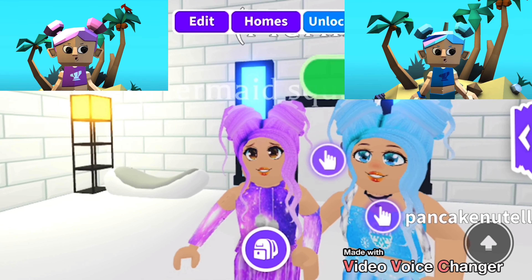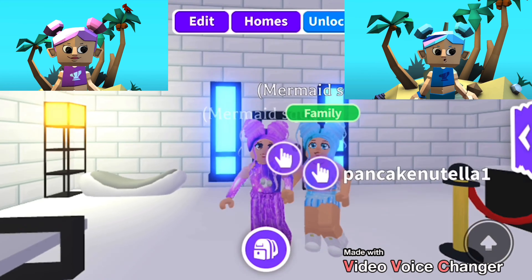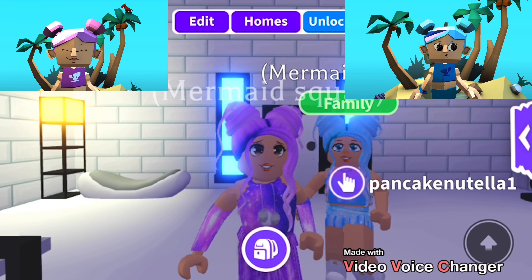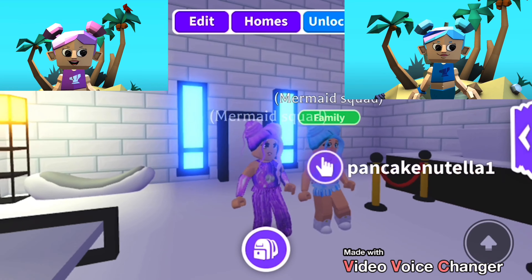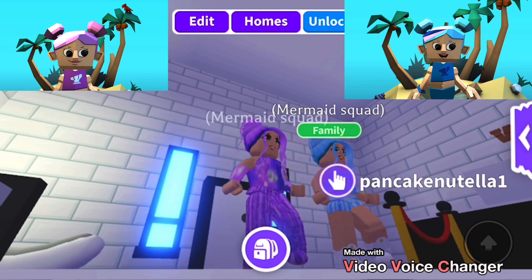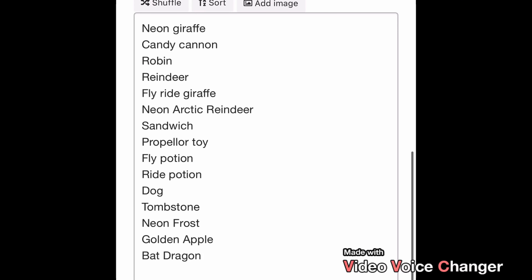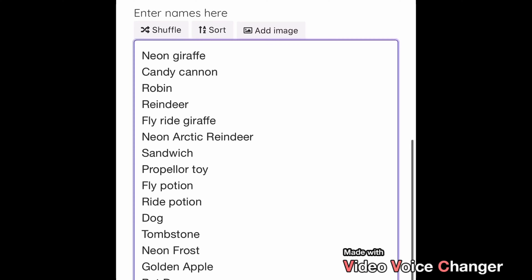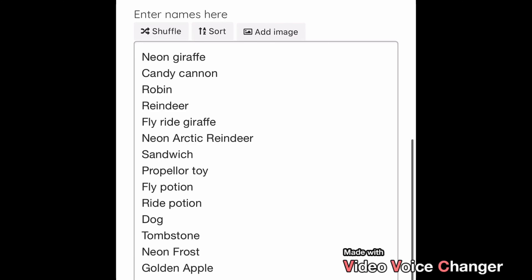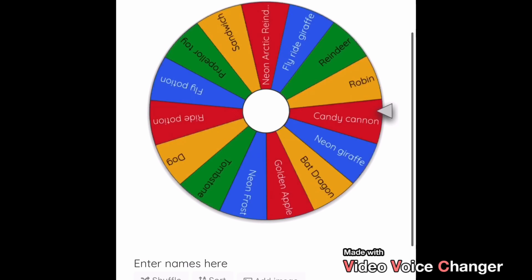Welcome back to the channel! Today we're spinning a wheel and trading whatever it lands on. On this wheel we've got a neon giraffe, candy cannon, robin, reindeer, fly ride giraffe, neon arctic reindeer, sandwich, propeller toy, fly potion, ride potion, dog, tombstone, golden apple, neon frost, and bat dragon. Some really good stuff, but also some really bad stuff.